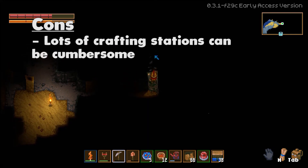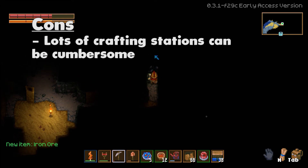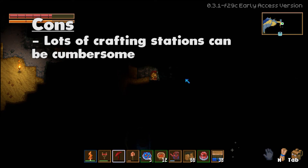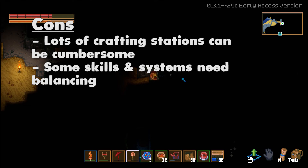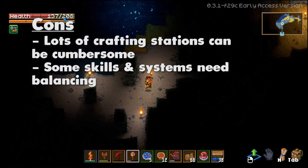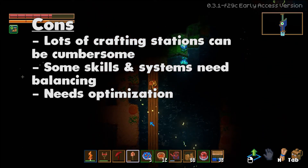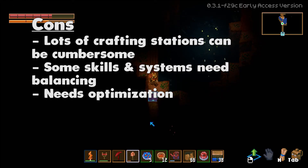Cons. There are a lot of crafting stations. Sometimes there were so many that I forgot which one I needed — it's a bit cumbersome, and I was frequently confused about which items were made by which crafting station. Some skills, like fishing, are very hard to level up and could be a little too grindy and monotonous. I think there's some balancing needed with skill experience. Needs minor optimization: after some time I would get frame drops that were fixed on a restart — there might be a memory leak. This isn't a huge deal since it could be fixed in a patch, but there need to be some minor optimizations made.